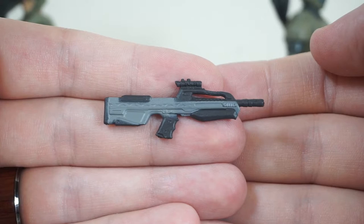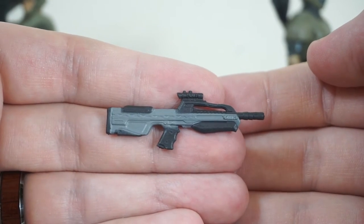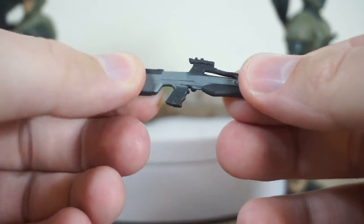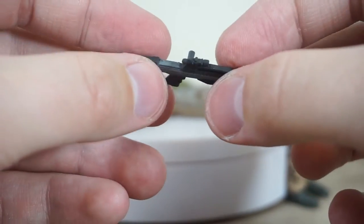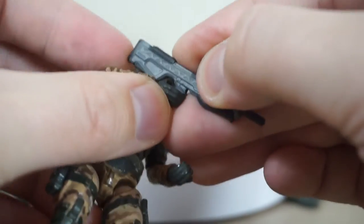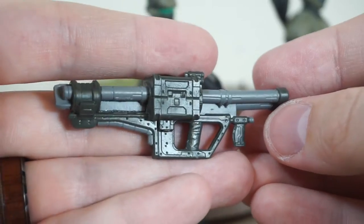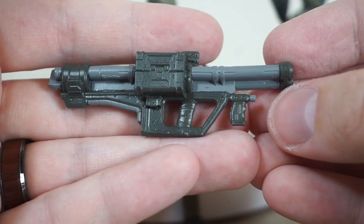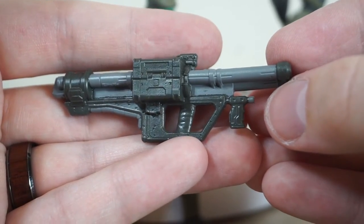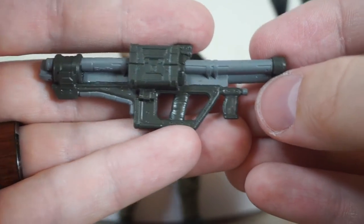Next up, we have the Battle Rifle — one of my personal favorite weapons in the game. Sculpt-wise and paint-wise, this looks really nice. All these weapons are cast in that more bendy plastic, just to prevent any breaking or snapping of the smaller parts. Sometimes it can lead to the weapons getting a little bit warped, but if you just heat them up and reshape them, they will go back without any issue. And then finally, we have the Spanker Rocket Launcher, this time in kind of a dark hunter green and gray deco — I don't think we've seen that before in the World of Halo line, which is very unique and cool.